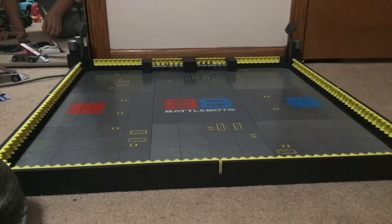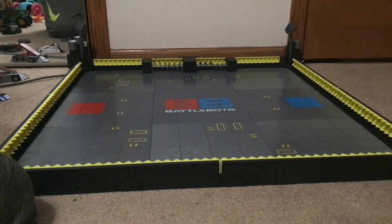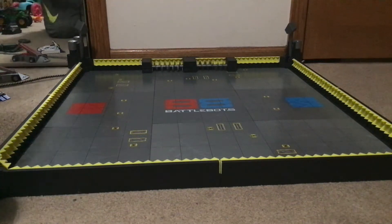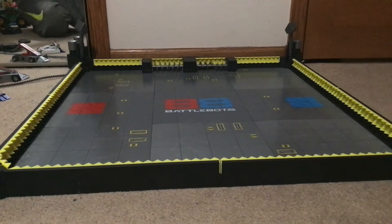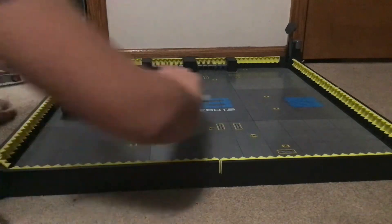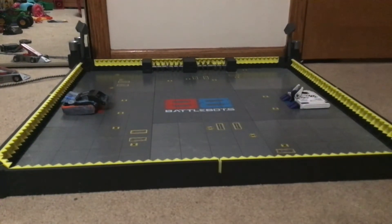All right, that's the way it goes. So now, Riptide versus Bite Force. I said Riptide is on the same thing, so I'll take a minute. Okay, some piece won't stay on. There we go. Okay, Riptide in the red square and Bite Force to the blue square. Two very powerful vertical spinners — see how this goes. Three. Two. One. Go.